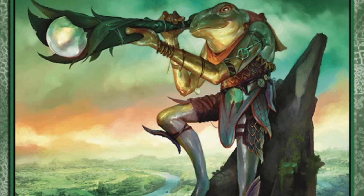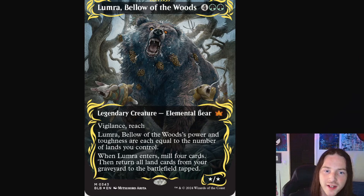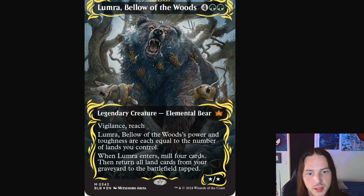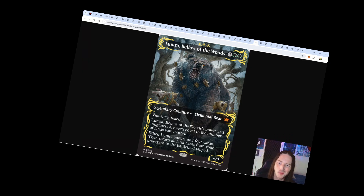Next up we have the handsome lad Clifftop Lookout — a frog scout high above the land, scouting through a dewdrop swirled inside of a piece of leaf or a blade of grass. Next up, Lumra Bellow of the Woods — just an absolutely disgusting bear with pine cones strewn throughout its fur looking absolutely snarly, ready to attack these little tiny bunnies. One bunny has a tiny little bow, and this other bunny has a corncob sword — or a corncob dagger if you will.